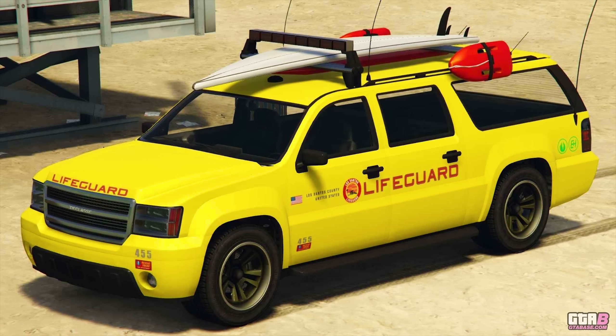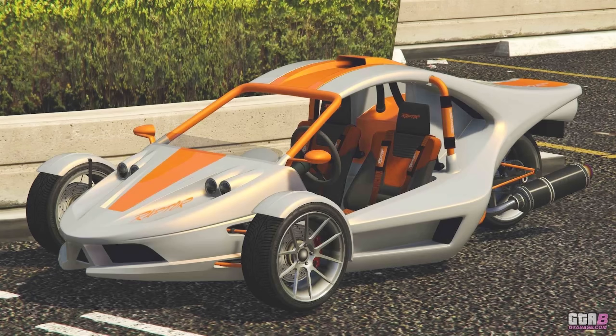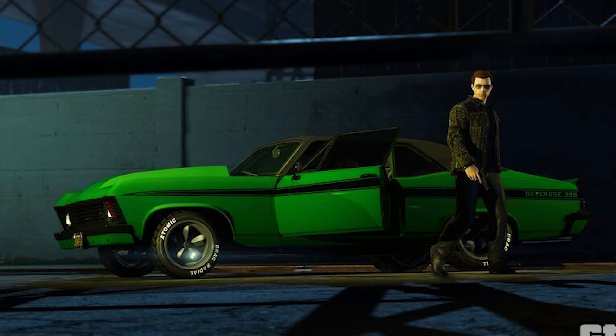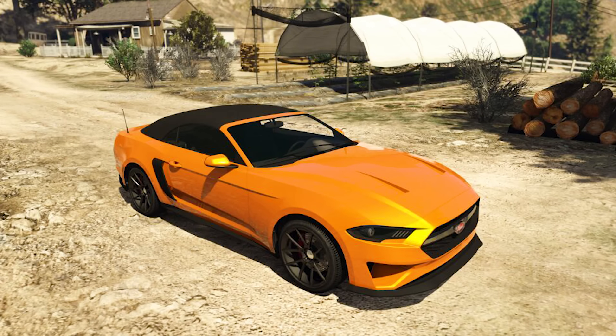Moving over to Simeon's car dealership, aka Premium Deluxe Motorsport, we have five vehicles: the Declasse Lifeguard, the Ocelot Locust, the Western Bagger, the BF Raptor, and the Declasse Vamos. At Luxury Autos, you can pick up the new Gallivanter Baller STD — possibly with a unique livery if you buy it there as opposed to the Legendary Motorsport website — and also the Vapid Dominator GT.